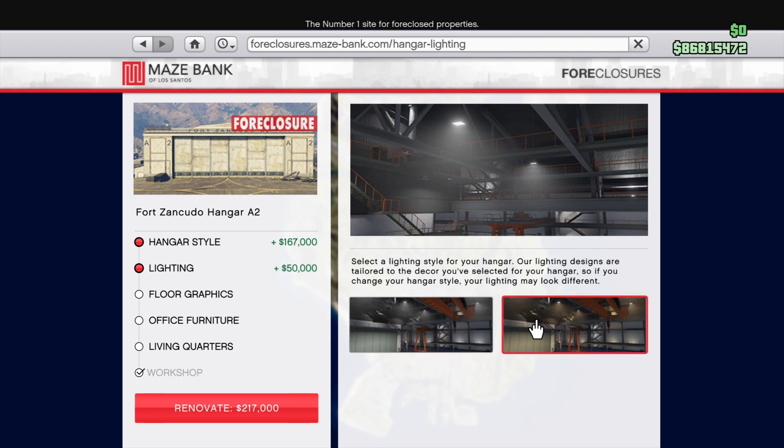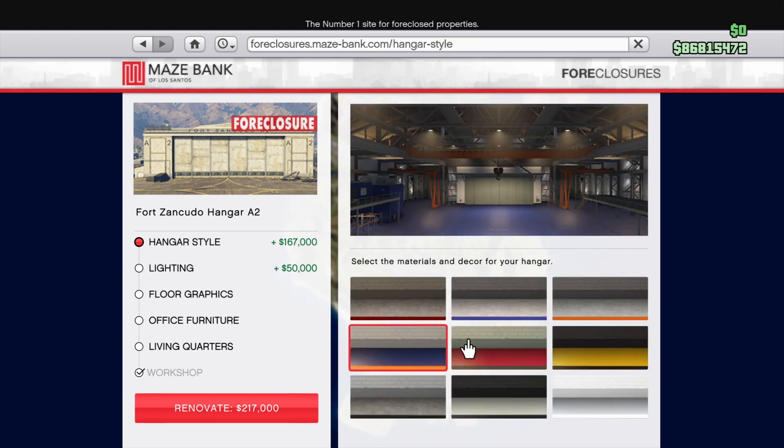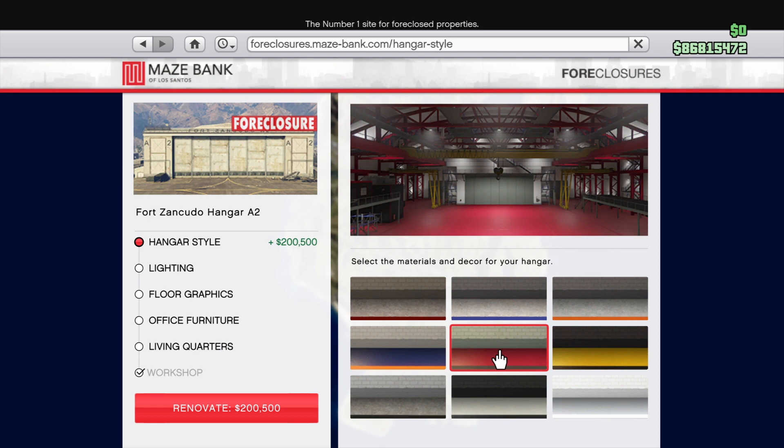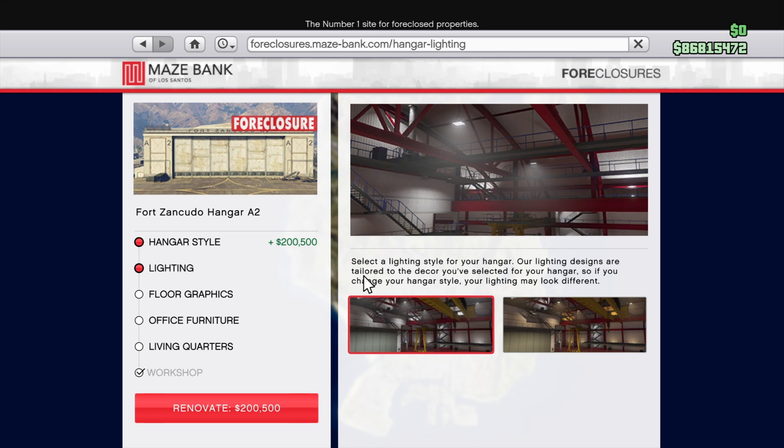So far these first few styles all just have the standard lighting and whatever this other option two is. I'm now on the fifth hangar style — the one with the nice bright red floor — and that one still has just the two different lighting options.